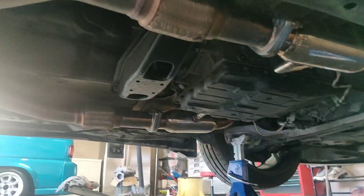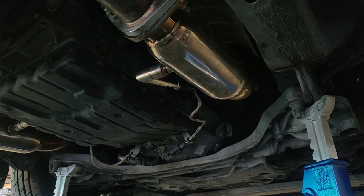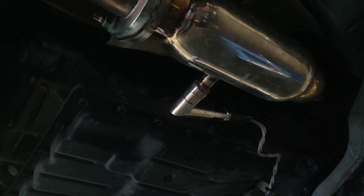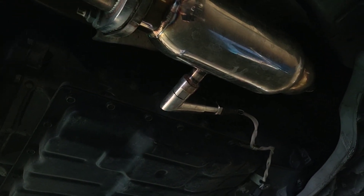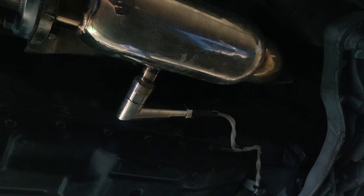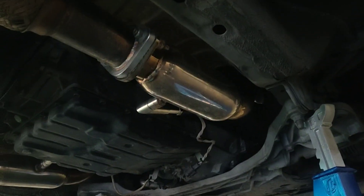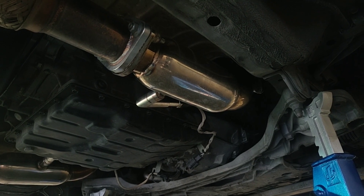Another thing I want to show you guys are my downpipes — I just put these on. These are the Top Speed Pro 1 downpipes. It got rid of the check engine light for another week and it came back on. From my experience, the performance is there — you'll get more wheel horsepower — but you can't get rid of the check engine light.